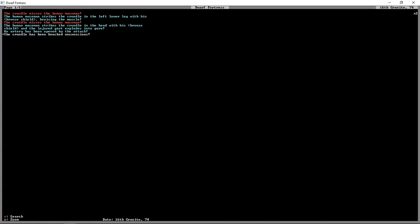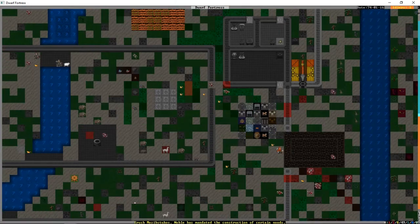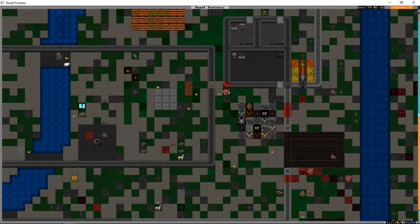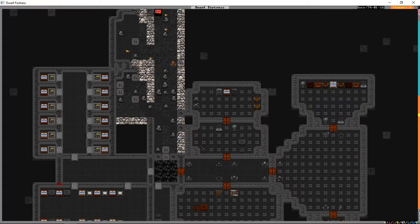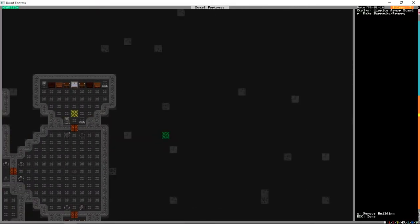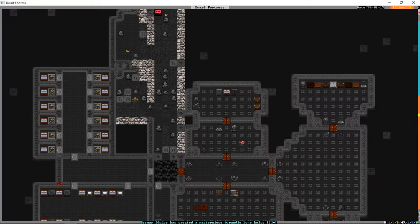Waiting on our legionnaires getting back now. This human mace man seems to be going to town on these crundles. Erish wants bracelets — we already know that. Wait — English is in the military? We must have voted for a new count. I guess we'll have to assign him the rooms when he gets back. We did put that artifact bone bed in the count's chambers. Current owner: nobody — I wonder if the previous count died? He was like a druid, wasn't he? We can go down to his tomb to check.